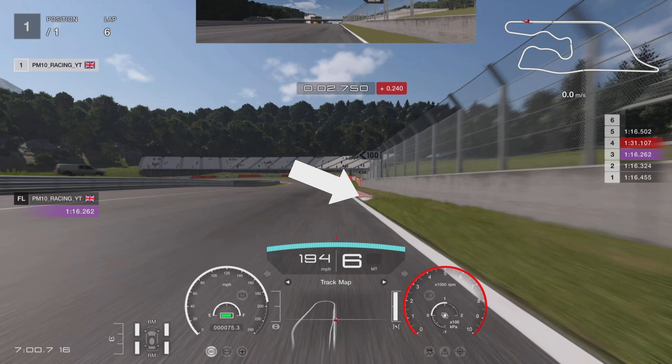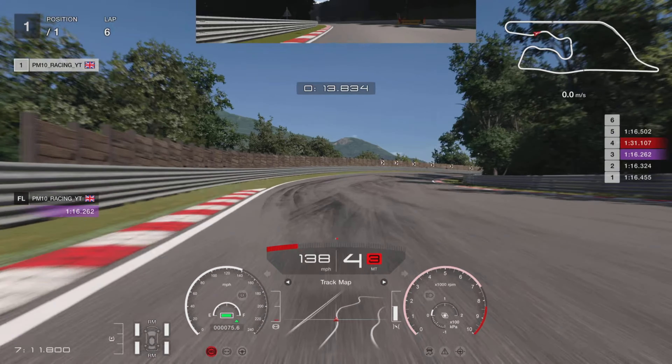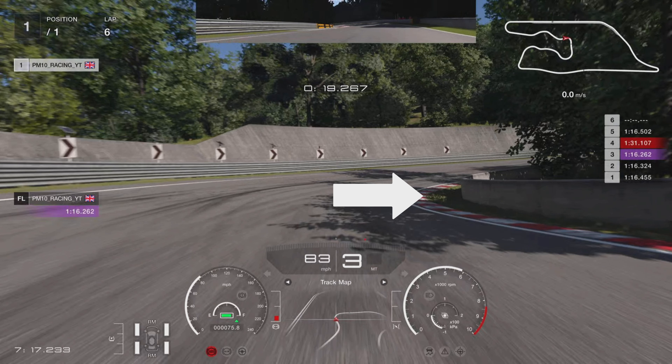Up to fifth gear where the chicane is on the left hand side - we're going to take it down into fourth gear with a dab of the brakes, maybe 50 percent maximum braking power. Just try and take some curb on the right hand side, nice and slow. It opens very quickly. Then stay in the middle of the circuit, down into third gear, take a bit of this curb as well. There's a bit of curb on the right hand side - if you can get the front right tires into that, it'll just help get the car around. Try and get on the power as soon as you can once you've got around this little corner.